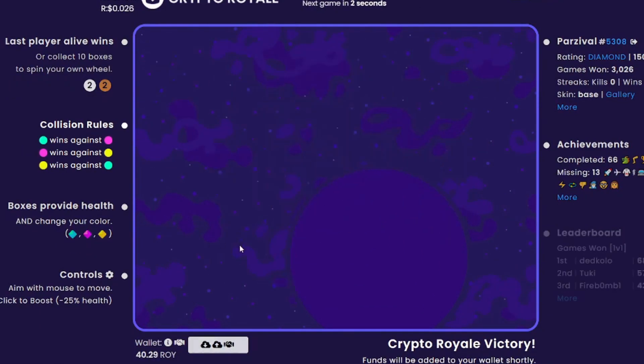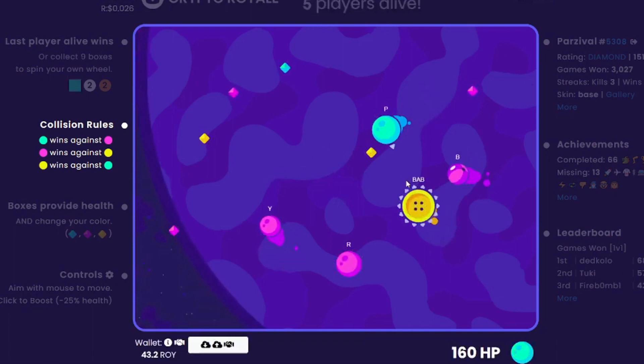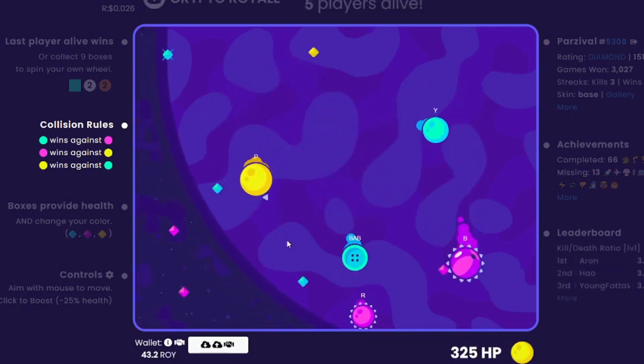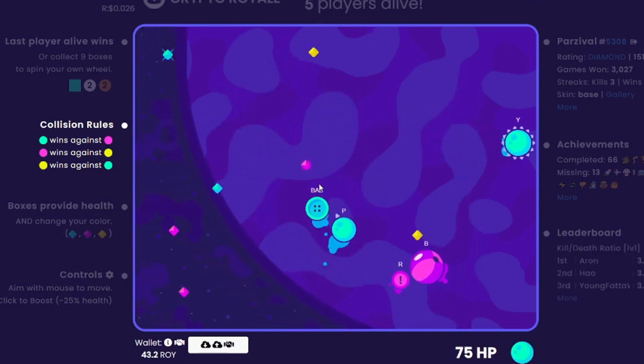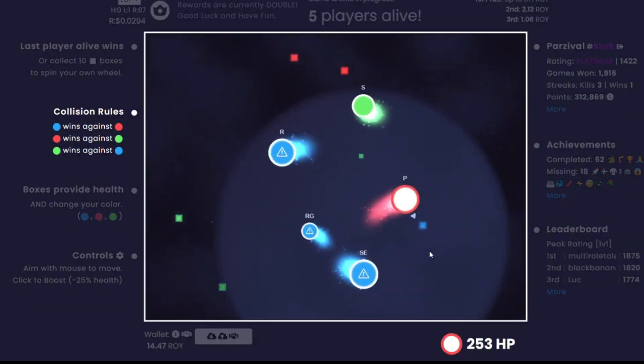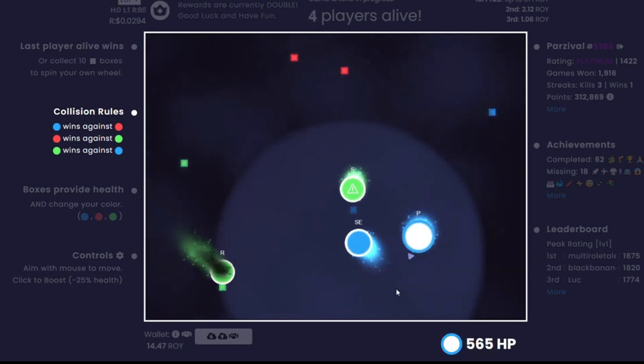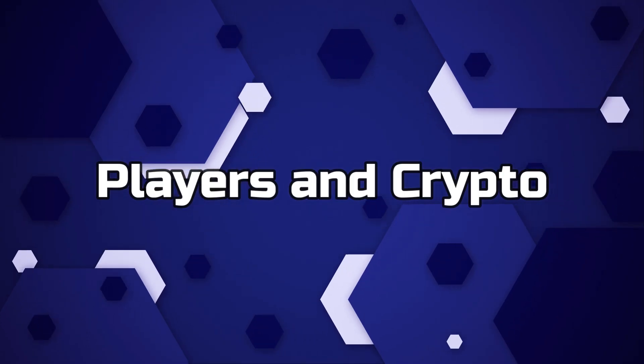Interestingly, 58% of respondents who had not heard of Harmony One have since acquired it and held onto it. In examining the survey results, it has become clear that Crypto Royale has inadvertently built a bridge between the crypto curious and the crypto world through a safe and common environment — gaming.